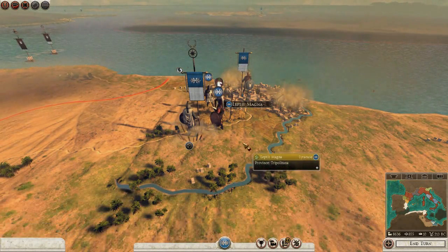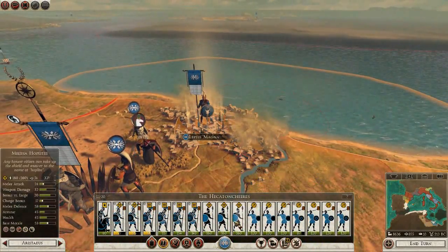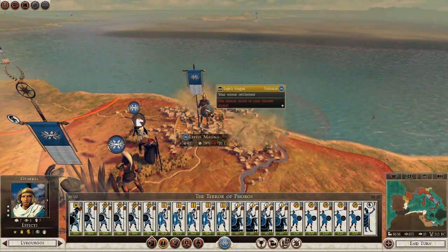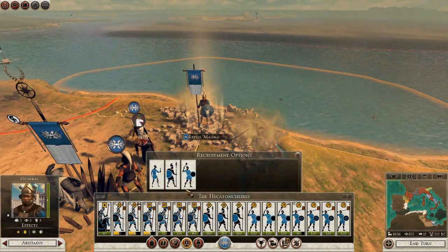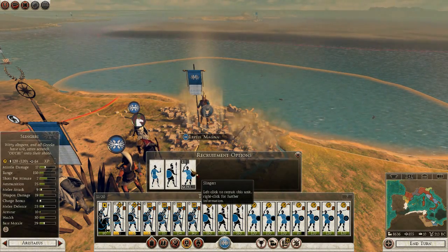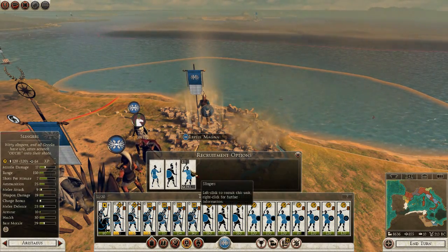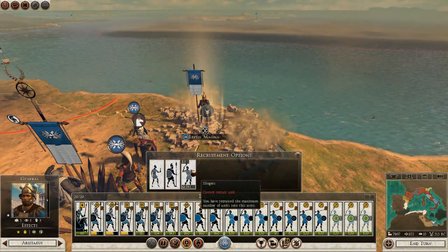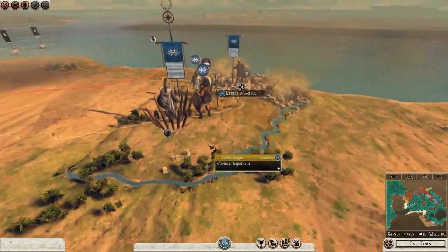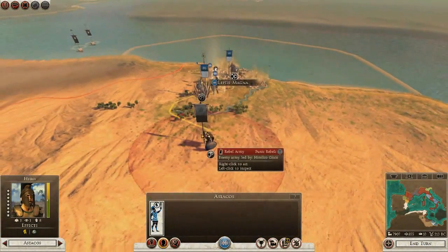My army can't move — oh well, fortify where they are. This army is a bit crap now. They're no longer my crack team, well they weren't my crack team to begin with. We can get mob militia hoplites or slingers. I'm going to get more slingers. Let's just see what happens. I need to deal with this rebel army now — shit.